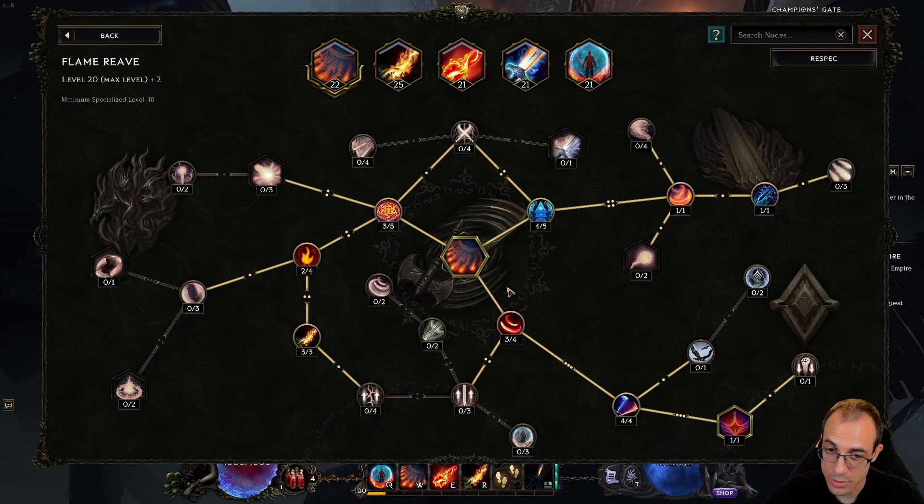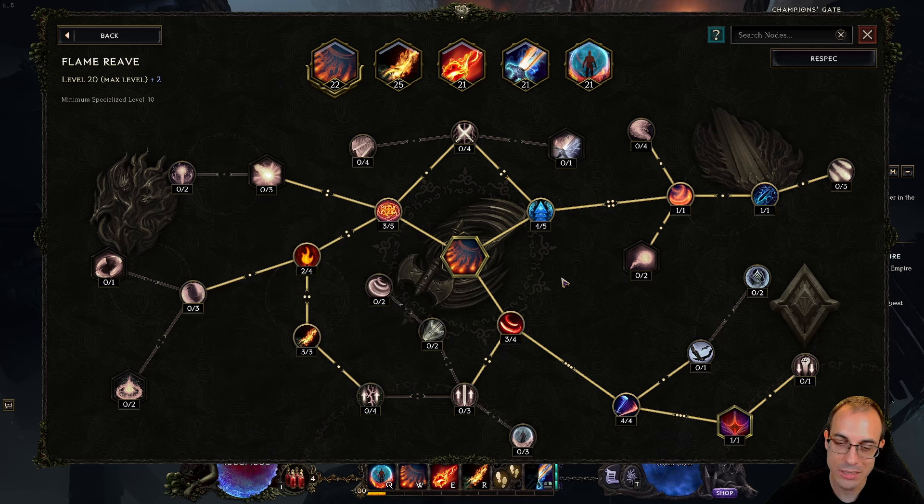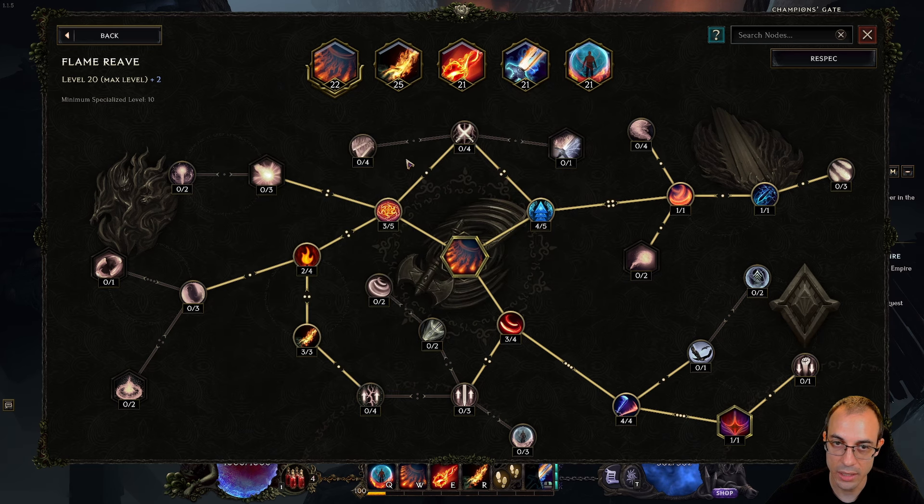Let's go over the skill setup, starting with the main source of damage — Flame Reave. You have two different options on how to spec Flame Reave; one of them is pretty wild with a completely different playstyle, and I'll go over that second. But first, the primary way is to take advantage of Rhythm of Fire. When you get 12 stacks of Rhythm of Fire, your next Flame Reave does 2.3x the damage and has 2.3x the range — that's how we clear the entire screen and do stupid amounts of damage.